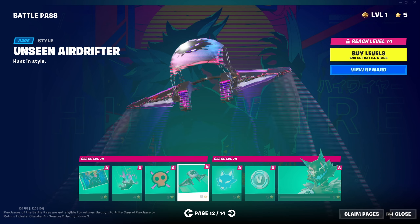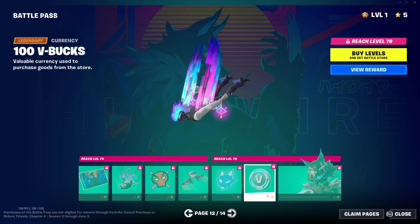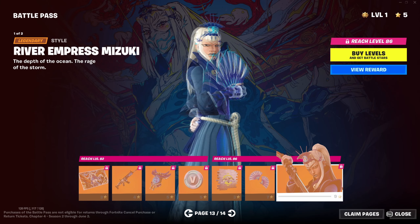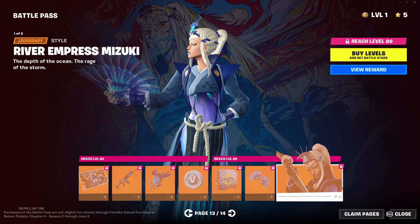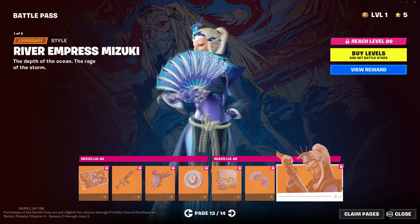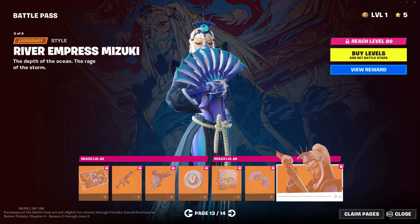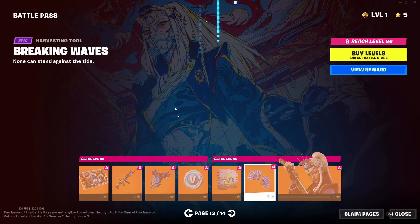And of course we got the default style glider - there's always one. You know what, that's not even a bad trail, I'll take that. And of course this is what we're all here for - the tier 100 skin: River Empress Mizuki. Oh my god - if they didn't have Drift I would want this skin more. She's got like an idol animation and they gave her a mask. This is a great tier 100, they're knocking it out of the park.